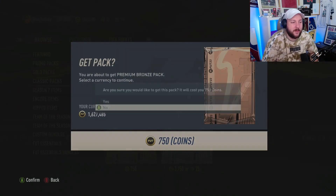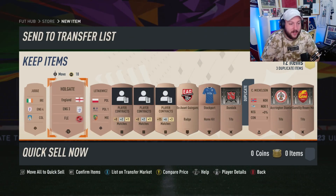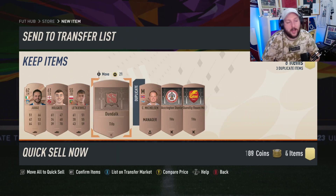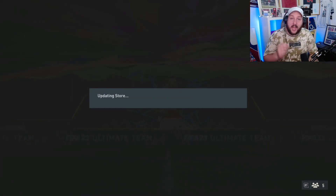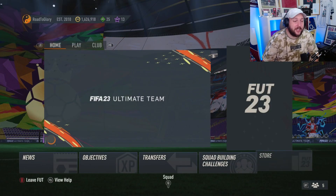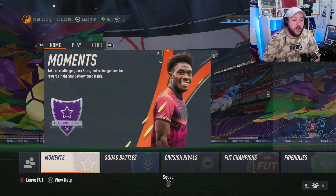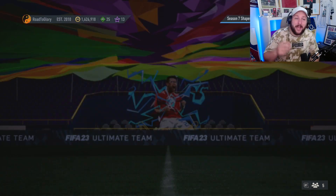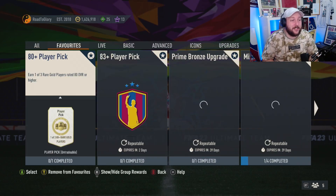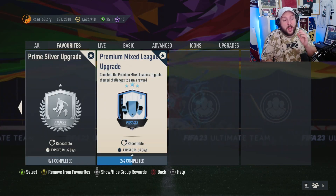You can also put these bronze rares into the mixed SPC if you want. For example, if we open a bronze pack and get an MLS player or Championship player, we can pop them in. If none of the players help, just discard everything else and send it in - that's going to be the quickest way to get bronzes into your club when you have coins. If you don't have coins, you'll have to get 15,000 coins by doing moments, rivals, and more, then recycling them back around.